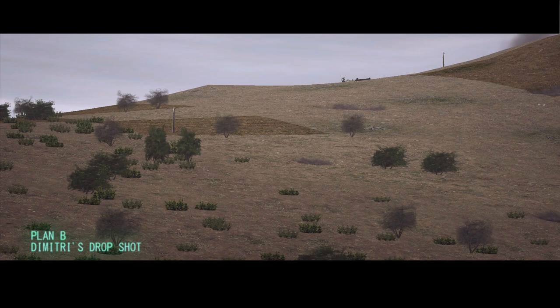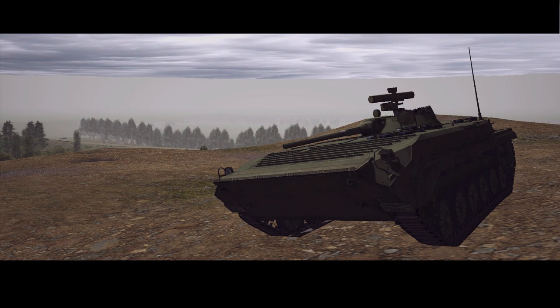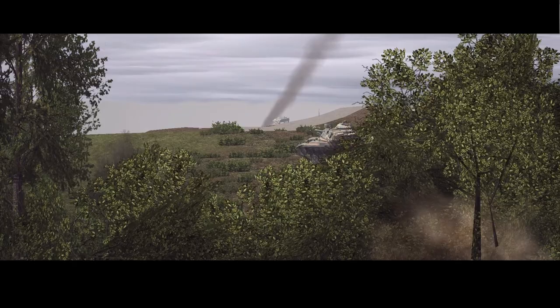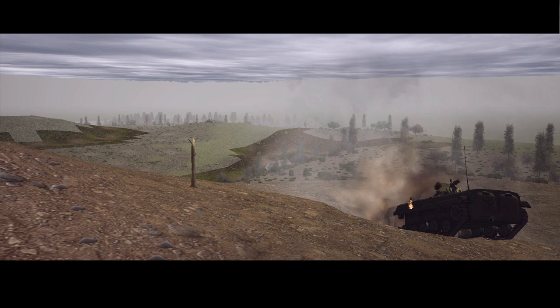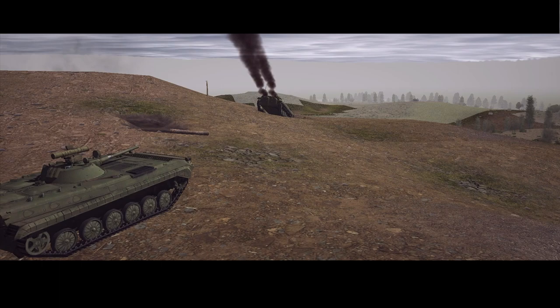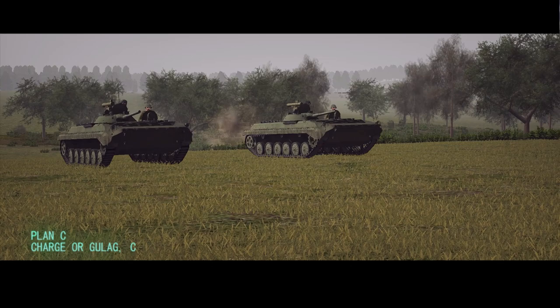On to plan B, which involves using the height advantage that the mount gives me. Comrade Sloben has been ordered to see if it's possible to find a position on top of the mount from where he can see the M60 tank. Much to my relief, he immediately spots it and starts firing. This relief however is short-lived, as Magellan apparently has the top of the mount well covered from his side. A second BMP tries to get line of sight on the enemy tank from a less exposed position — but clearly, plan B is a no go.